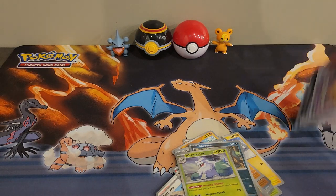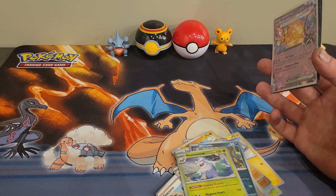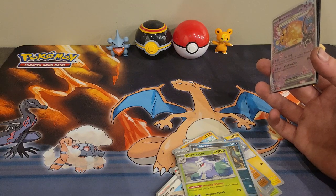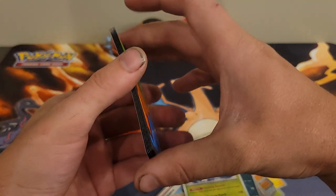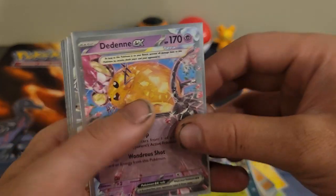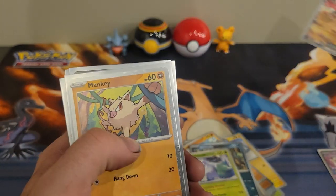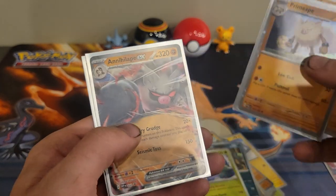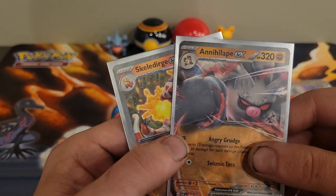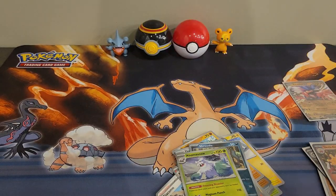Let me do a quick recap. There may or may not be a video next week as I'm going to a training camp for the football team I like. So we have our Dedenne, Clodsire, the Mankey, Primeape, Annihilape EX, and Skeledirge EX. Thank you all for watching — I hope you enjoyed. Feel free to comment, like, and subscribe.